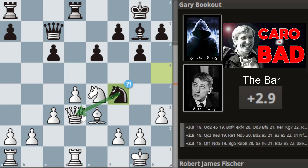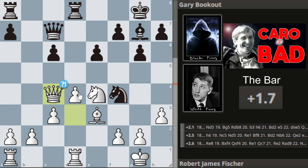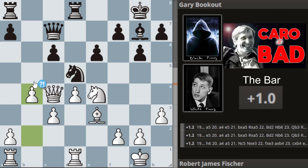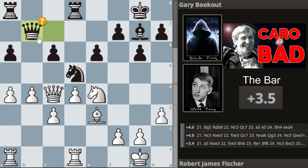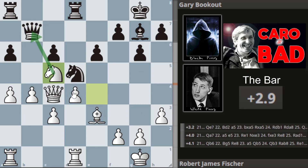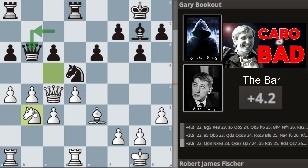We then get knight to f4, hitting the queen. Bobby just moves the queen, and then knight to d5, hitting the bishop as well as the pawn. Bobby says to hell with that and plays b4. We get a6. Bobby expands on the queenside with a4. We then get queen to b7 — a slight little mistake because it runs into knight c5, hitting the queen. The queen moves again, basically wasting a move. We then get knight to b3.